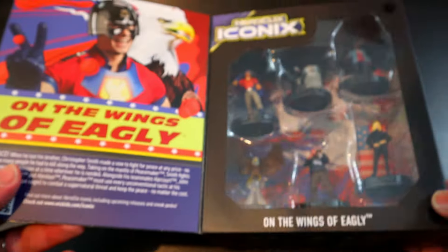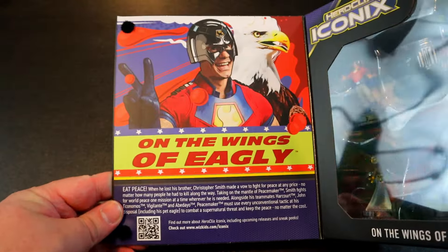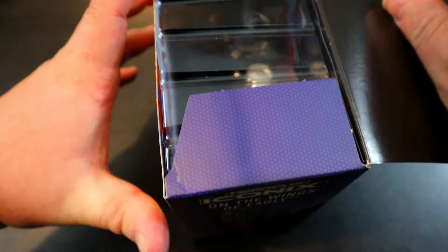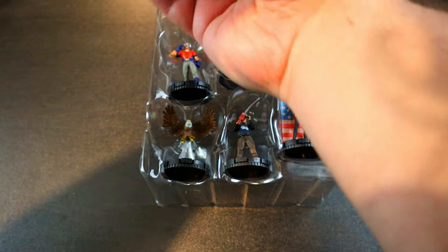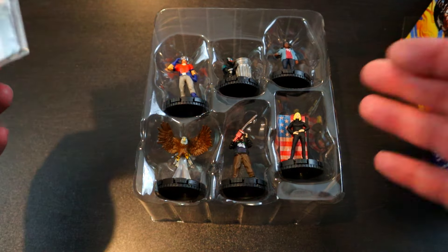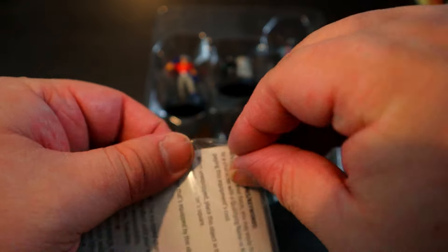All these iconics have a little window with a little velcro here you can pop open so you can see everything you're getting and it explains what's in it. So let's cut the tape and check it out. You get six figures and all their cards. I'll point out right away that there is no equipment object, however we do get a card for an equipment with this set, so we'll take a look at that in a second.